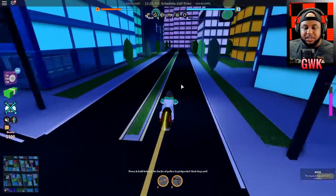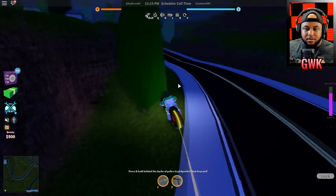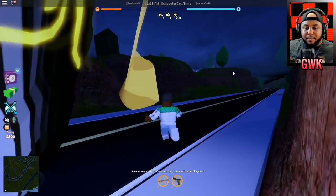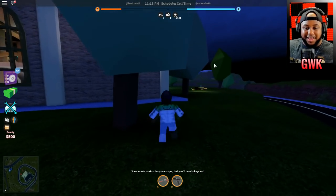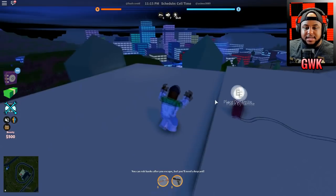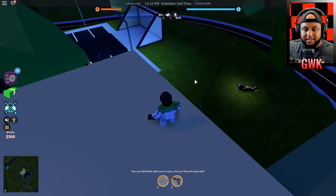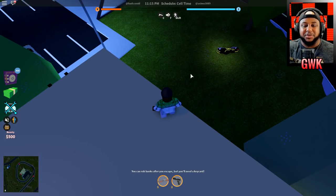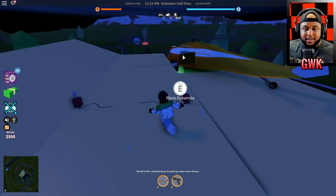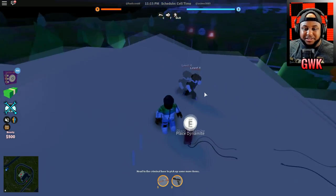The museum is open for robbery — I want to hit that up. I know the jewelry store is going to open again too. Let's make our way to the museum. Look at this rain, guys — they did the rain update as well! You can see it hitting the ground, it's splashing as it hits — that is awesome. And it's like storming too. Come on, please blow this up — thank you buddy!